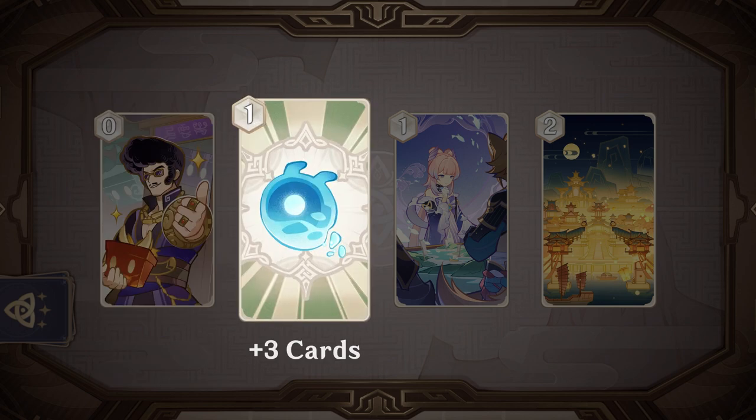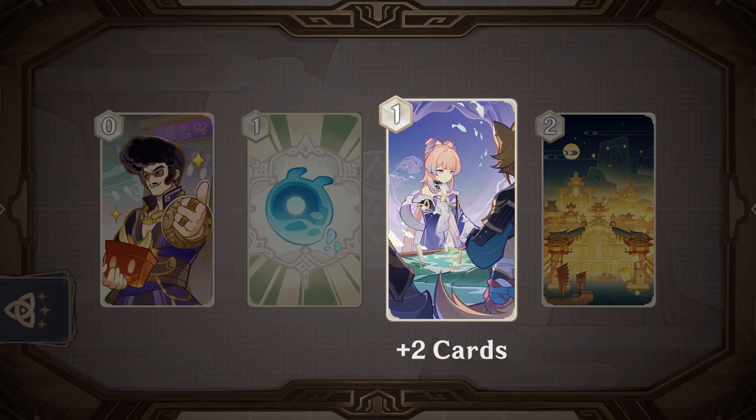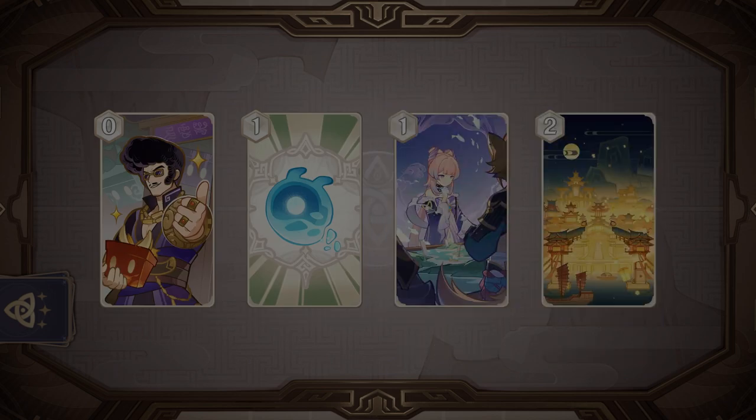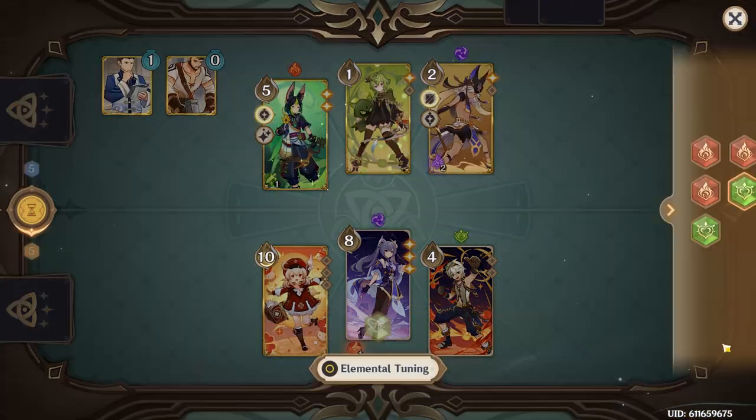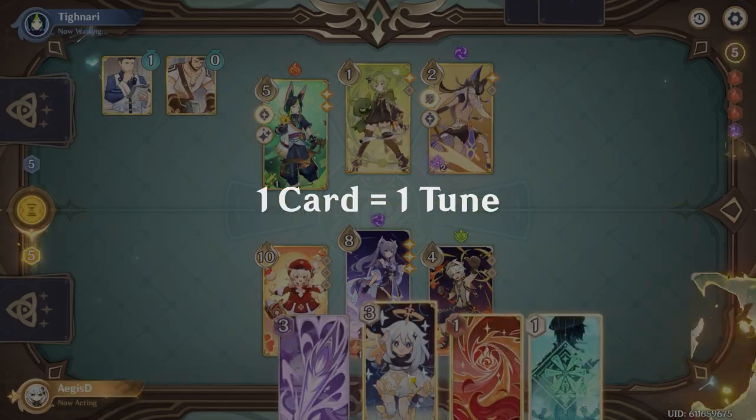Treasure Seeking Seelie is another great choice, giving you the best efficiency with three cards for just one die. In fact, most decks will run both of these together. Strategize and Liyue Wolf are less common but are also strong options in the right deck. Card Advantage has added implications for Genius Invocation since any card can be used to tune dice, so every card you have is useful.